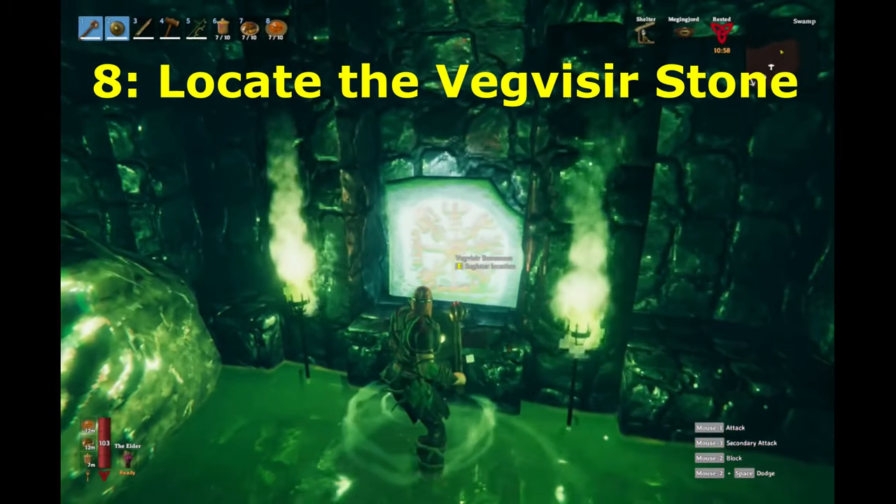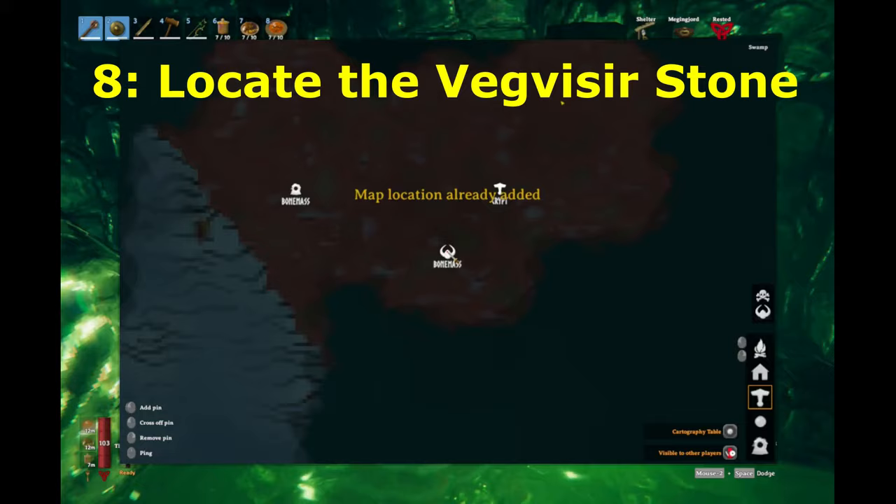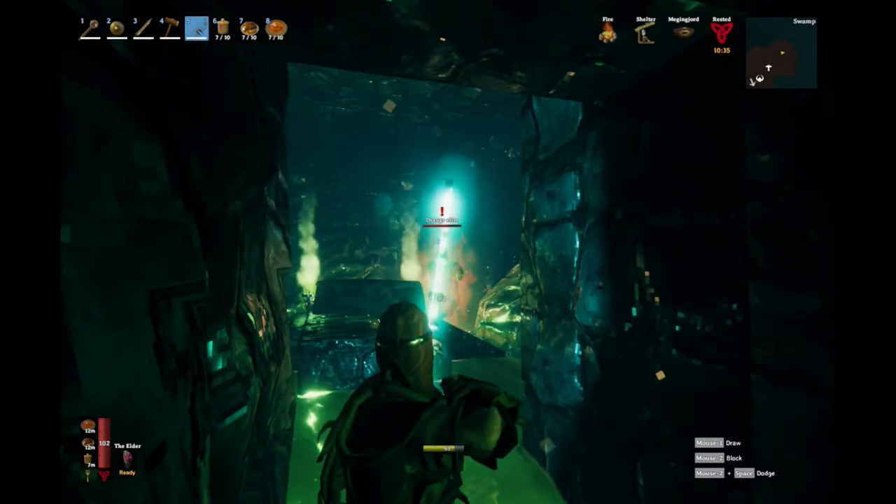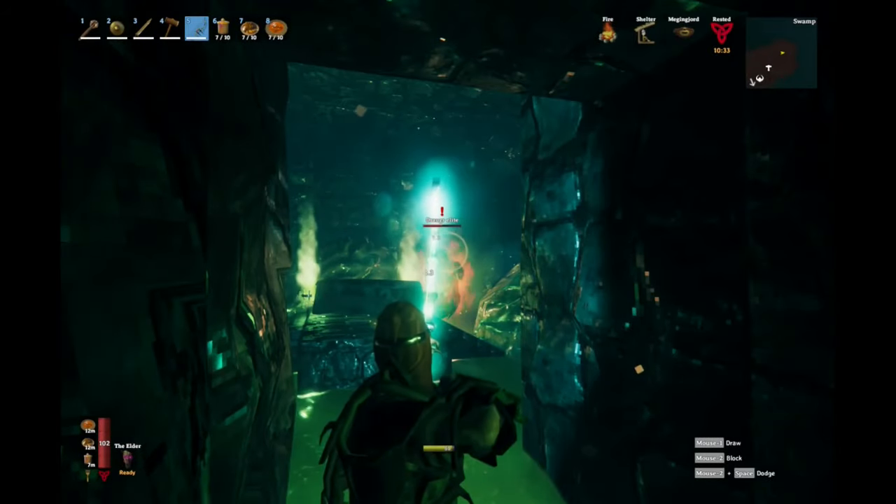You can find the Vagvizier runestone in sunken crypts. When you spot one, click on it to mark the location of the next boss, the Bonemass. As you can see, this crypt is not far from one.